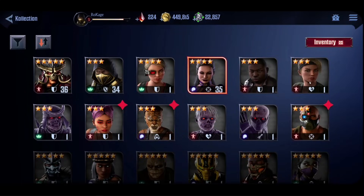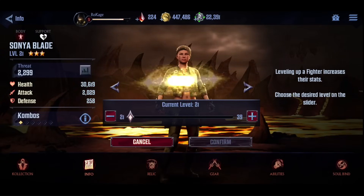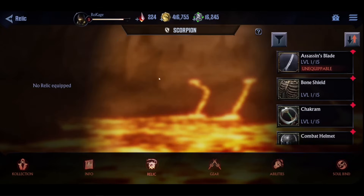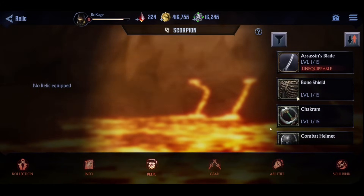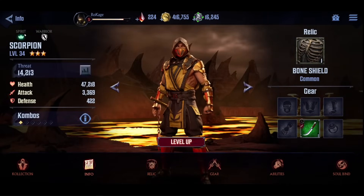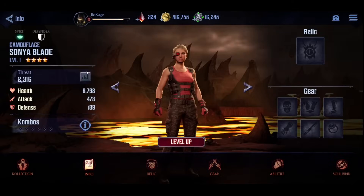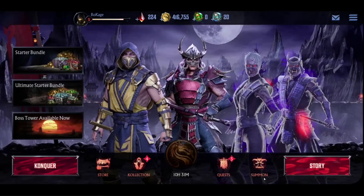Then we're gonna take a three-star for the support and level it up to around 20. The whole point is to take it easy — don't go full in on everything. Gradually level up the characters, try out the stages, see how they work. Don't do full investments like crazy. I didn't even put all the gears or anything yet, but we're pretty much ready to test the new team.